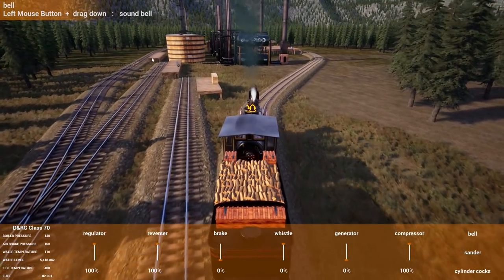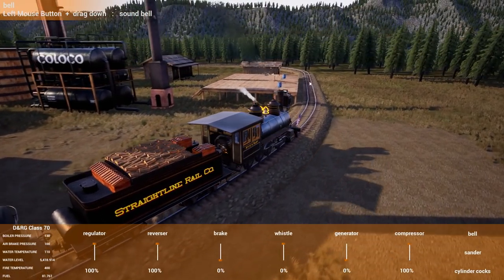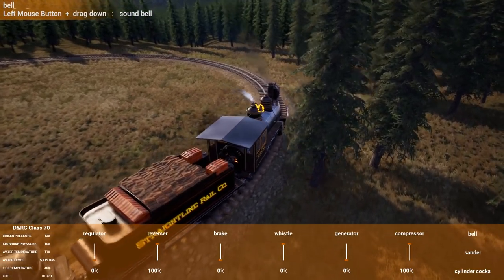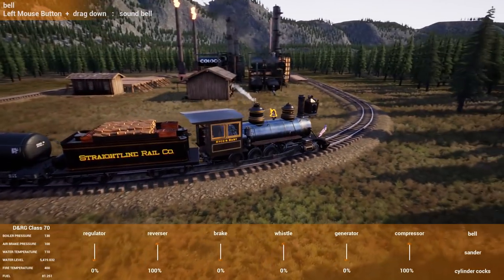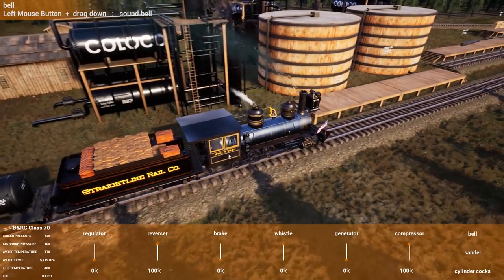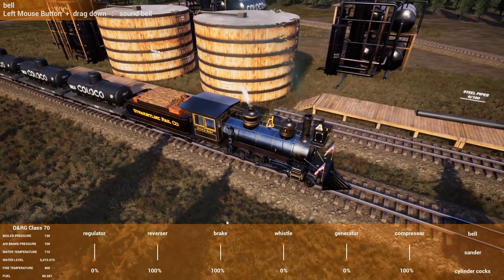We're going to loop all the way around and drop off the oil on that platform. The oil barrel pickup is on this side as well, which is why I made this part of the loop — once we drop off the oil and get it refined we'll be able to pick up barrels here. There are some little chutes, which is kind of cool. This is a really tight corner so we just have no throttle and coast on through — it's a very very tight space up here.